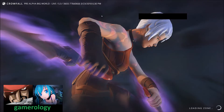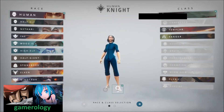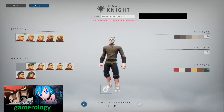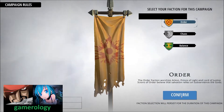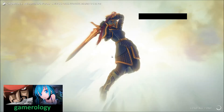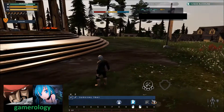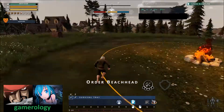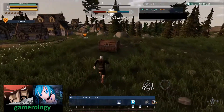Now you will choose your character, its looks, and type in the character name, then choose a faction. Keep in mind you will not be able to change the faction later on in that game. You can change your character later; however, once you start a new campaign or a different campaign, you can choose another faction. Those factions are completely separate from all the others.